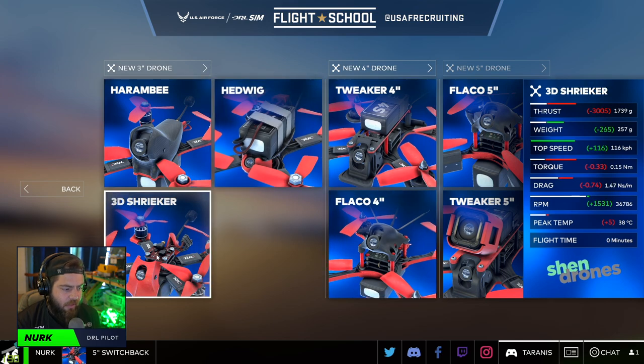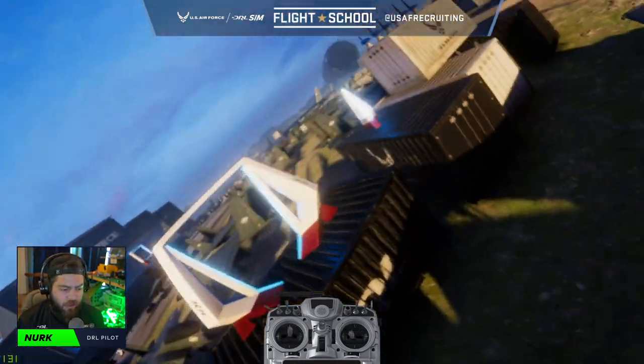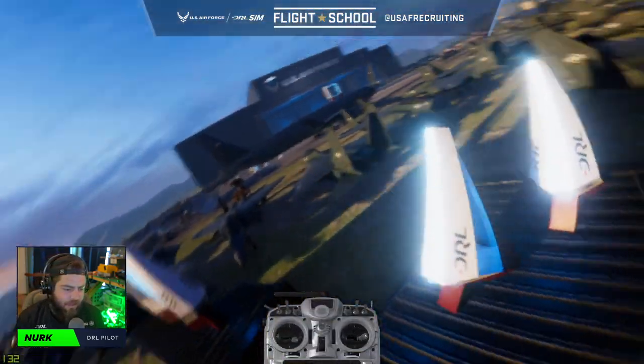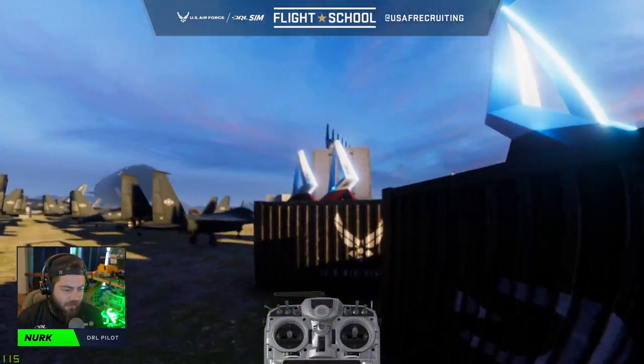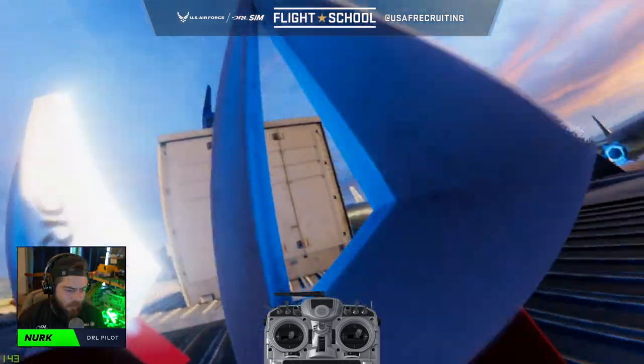Let's change drones again to something a little bit smaller. We'll go down to the little 3D Shrieker. This is a much smaller drone, and it's going to have a little bit smaller thrust-to-weight ratio, but it's also going to fit through stuff better. I don't think I could fit the Racer 4 through this little obstacle, but I think I can do it with the 3-inch drone. Let's try. Yoink! There we go.